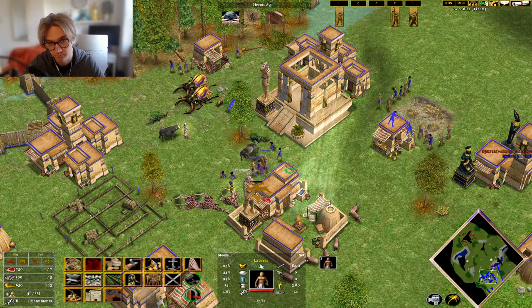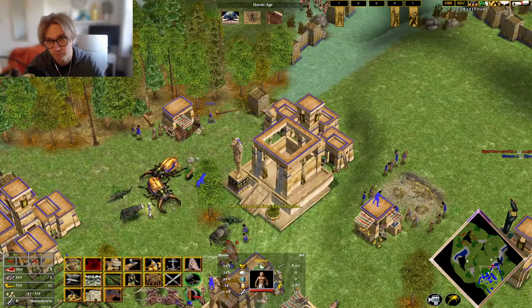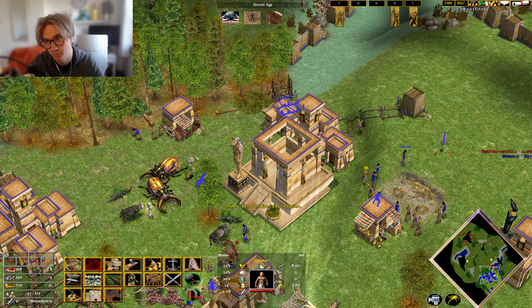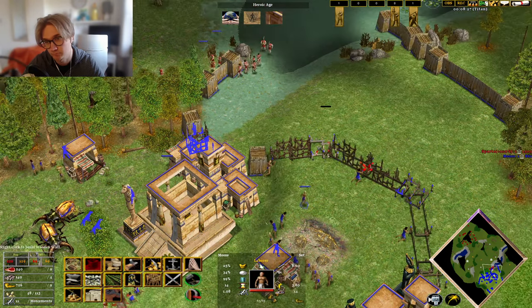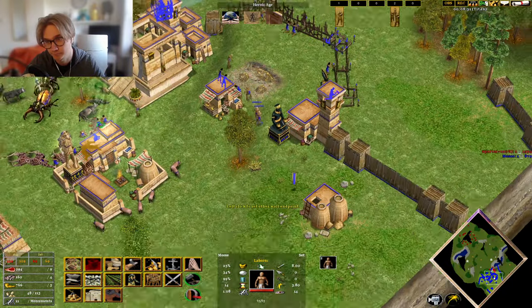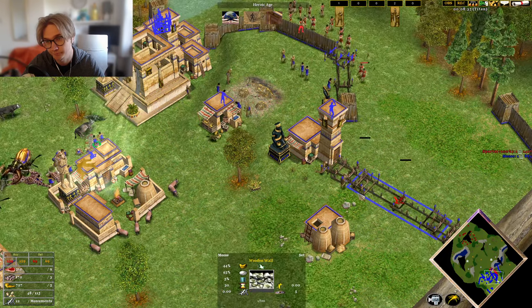Knowing when they first attack: the AI normally attacks around 6 to 7 minutes into the game. By this time, unless you're going for an early rush on them, you need to be walled up and get any open villagers that are hunting back into the base, and consider getting some units or towers to defend. Going heroic: they normally hit the heroic age around 10 minutes, and that means they'll have access to stronger myth units and upgrades.